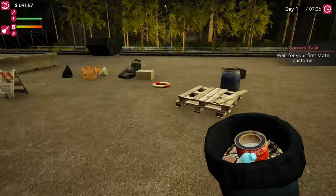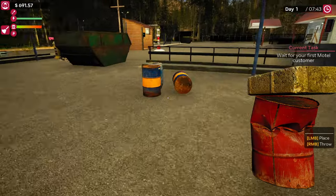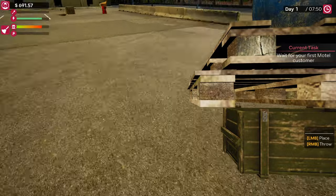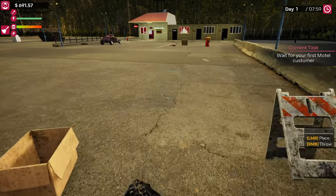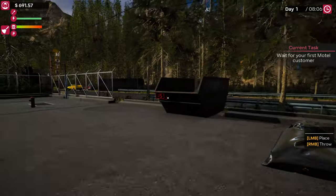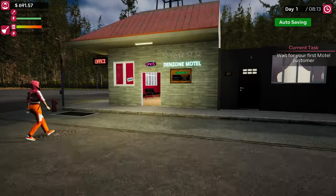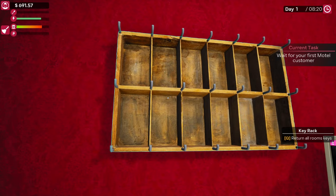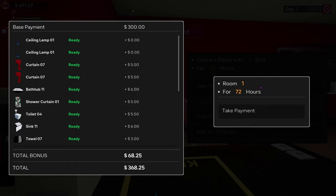There is our guest — you can see them coming in now. We can probably pick up a couple more things before they're even out of their car. Now they are heading into the office, so we'll head in and wait for them. This is where our keys come up — we press Q. We know the first room they're going to go in is room one, so we'll get them to take room one.